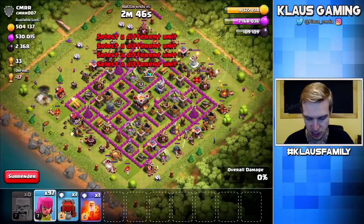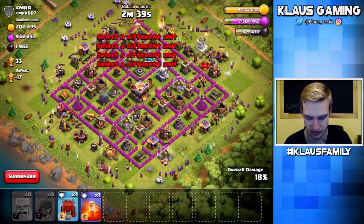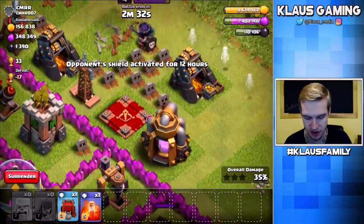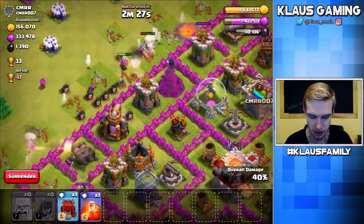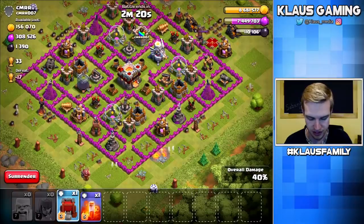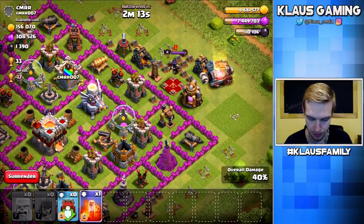I have a Wall Wrecker full of defensive clan castle troops, so I'd rather not use them if I don't have to. I definitely want to make sure I don't miss out on any full max elixir collectors here. It looks like the collector on the outside got grabbed, but not this one — so far we've only gotten about 300,000 elixir. I could use this Wall Wrecker to get in here and get a lot of gold too, so that's what I'm going to do — I'm going to deploy this.